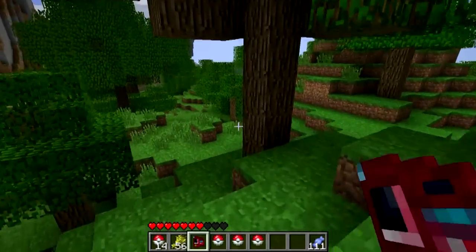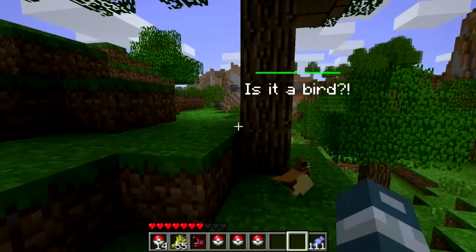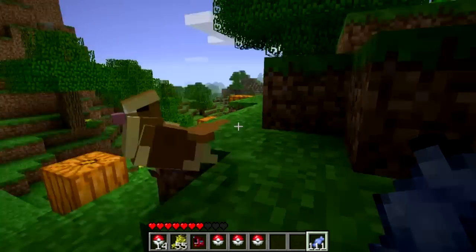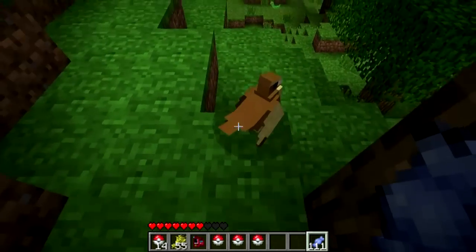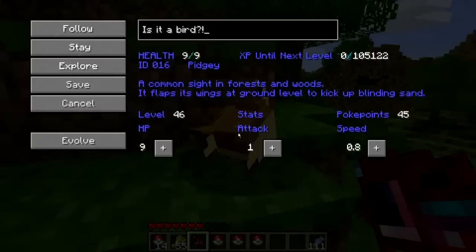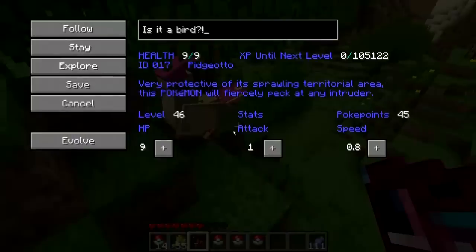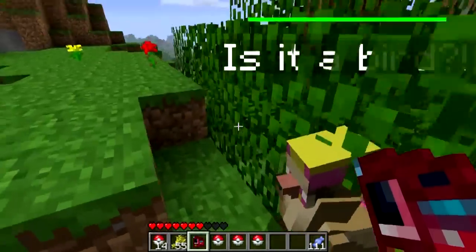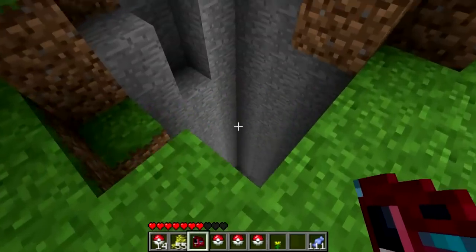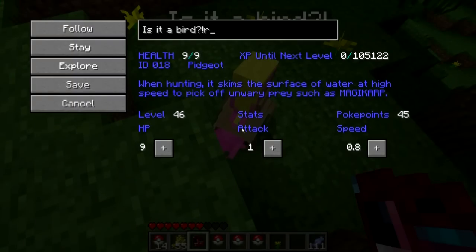Let's capture these two guys and evolve Pidgey - 'Is it a bird?' - come here, have some Rare Candy. You look awesome again. Evolve again into - I've forgotten the name, I'm not even going to say it because Pokemon fanatics will just rage. Big drop - can I fly? I can't fly, unfortunately.